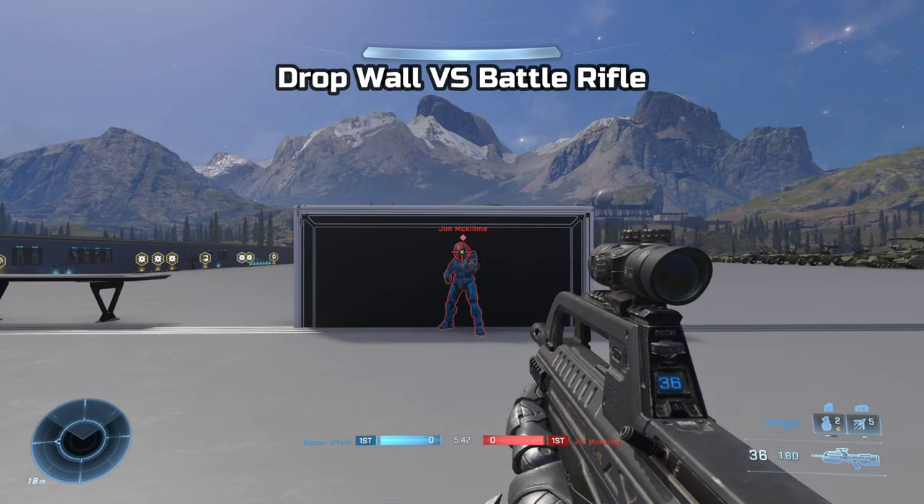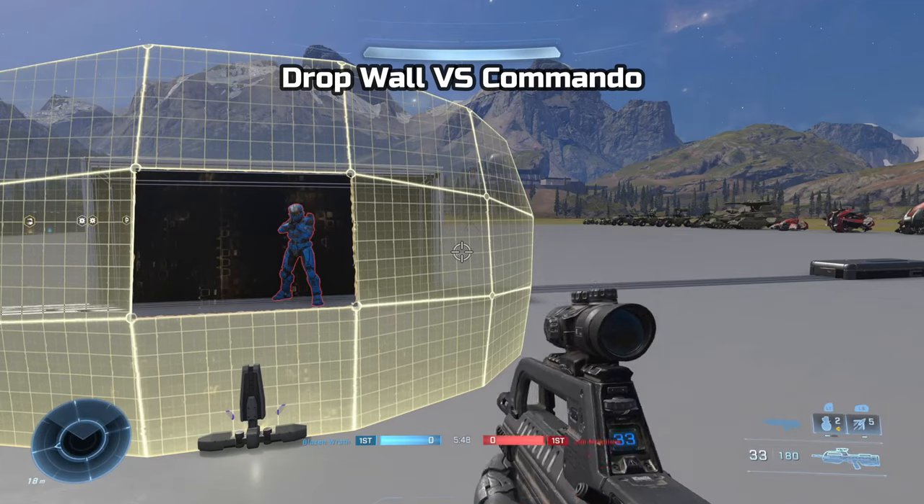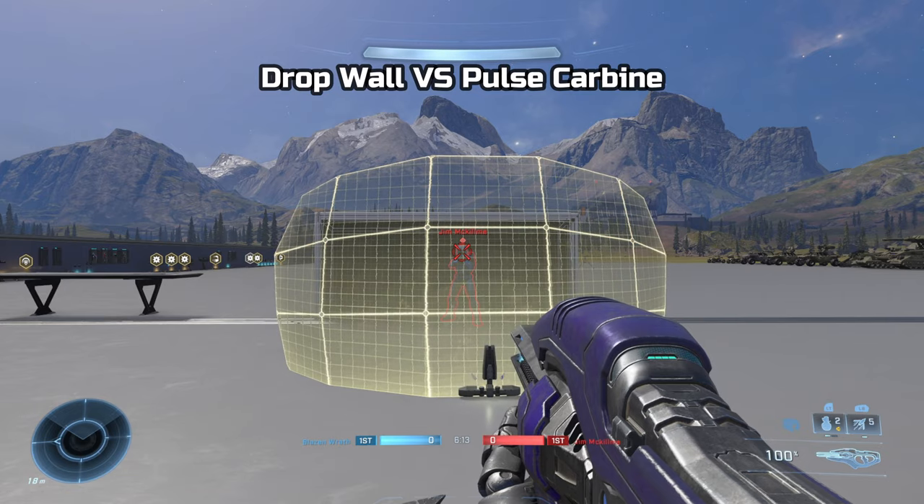When deployed, the Dropwall has 15 sections of energy shields, but they can only withstand a certain amount of damage from the outside before a section fails. Multiple sections can fail without the entire Dropwall shutting down.